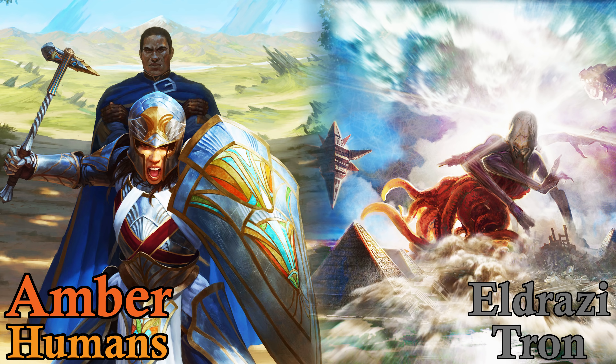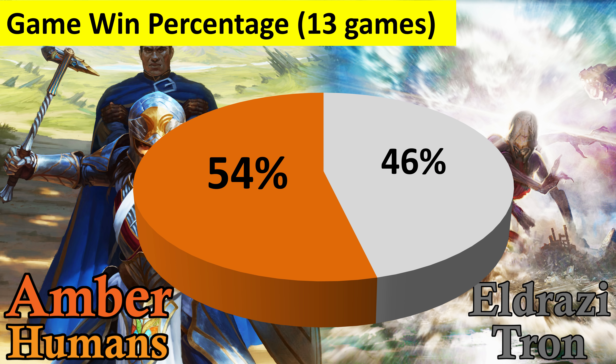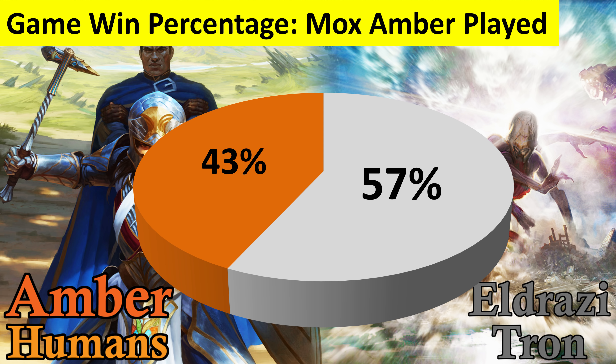On to game 3 — just kidding, game 3 got corrupted. But here are the game statistics for the Eldrazi Tron matchup: 13 games were played in total, and 54% of them going to Humans — so not a complete blowout, but Humans definitely holding its own. Interestingly, even though Mox Amber was really good, just simply playing it wasn't always enough — it was very hit or miss. In the games where Mox Amber was played, only 43% of those games went to Humans, because sometimes you just draw Mox Amber when you're trying to close out a game and it's really awkward. So Mox Amber is really good if it's in your opening hand with a Legendary, but it feels quite a bit below Mox Opal. Mox Opal works well because it's an artifact itself — even if you pull Mox Opal late, you can still use it for Cranial Plating and sacrificing it for Arcbound Ravager. Mox Amber is just really difficult to compare to Mox Opal because Mox Opal is a lot more relevant in more situations.